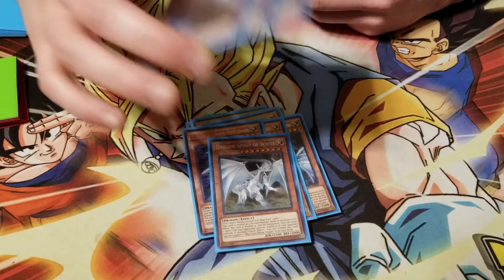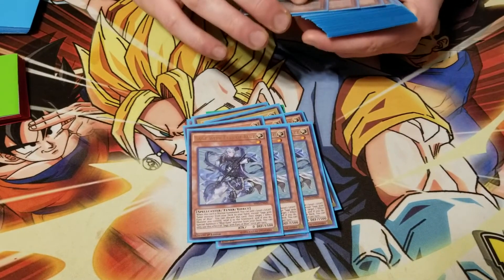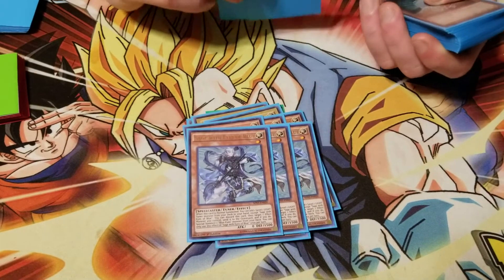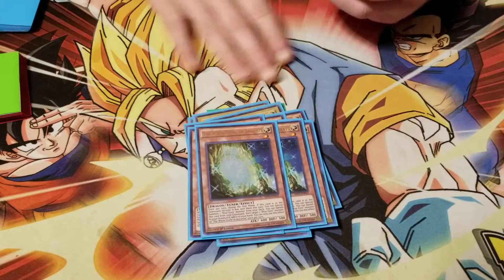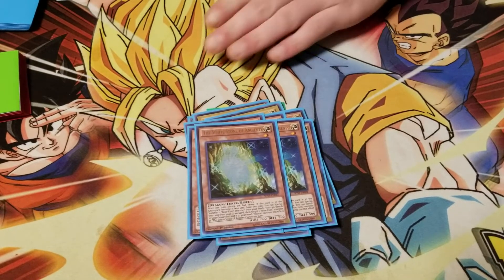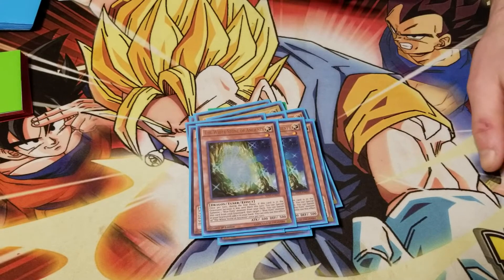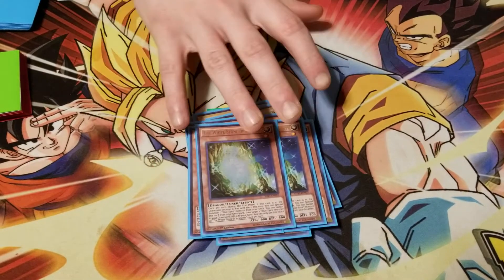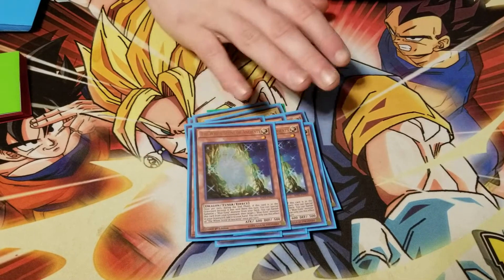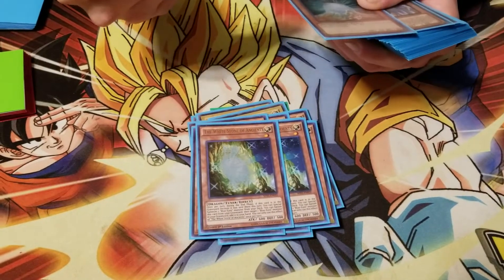On to the little guys - triple Sage because generic Blue-Eyes run Sage and it's good. People are going to kind of disagree with this next card choice, but two Stone - I don't feel like you will ever resolve the third. Plus, the third slot I'm taking something else. You get to two; if you have to resolve the third you're probably gonna lose anyway.